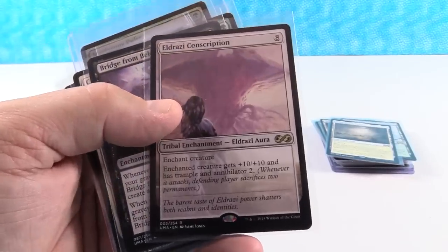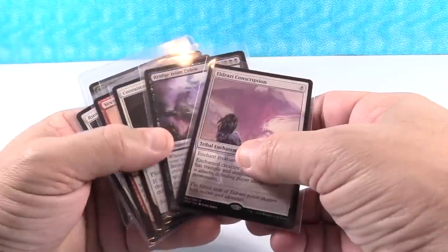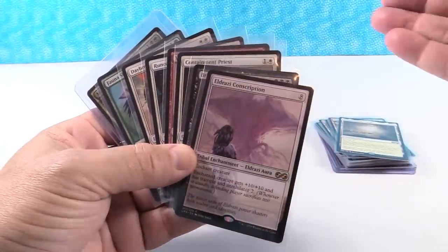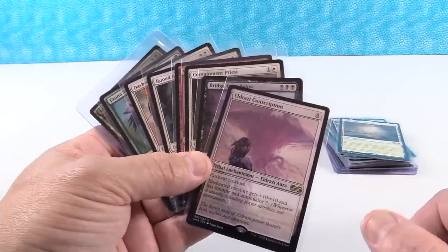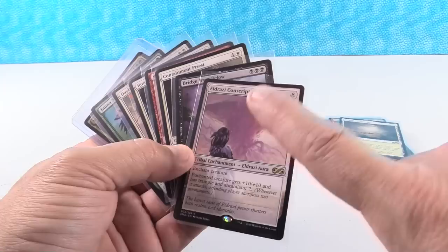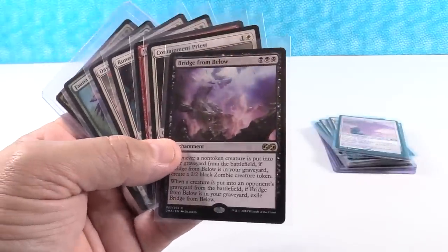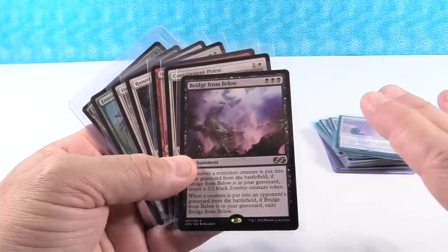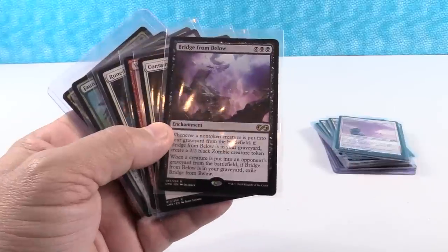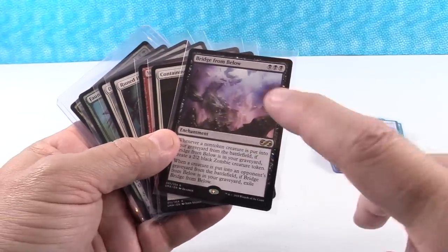Eldrazi Conscription has come down in value a lot — another $4 card with low inventory. I think this one goes to $10. Bridge from Below is also at $4, but there's significantly high inventory of this one. I think unless a deck comes out that really uses this card, it's going to hang around $4 long-term. Maybe $6 is the best we can hope for given the tremendous amount of inventory.